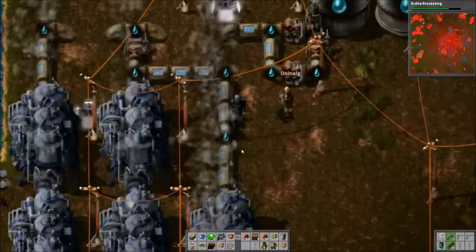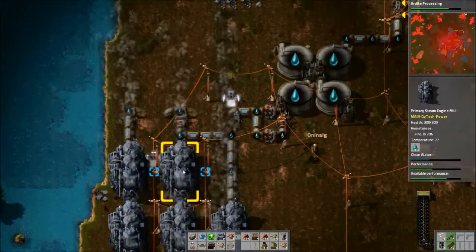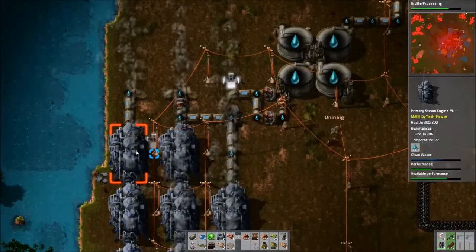Maybe we just need stronger pumps. That's really weird. Stronger pumps — yeah. I mean, it's not like our power's doing bad right now, it's just that it'd be doing better. Keep the water level up.